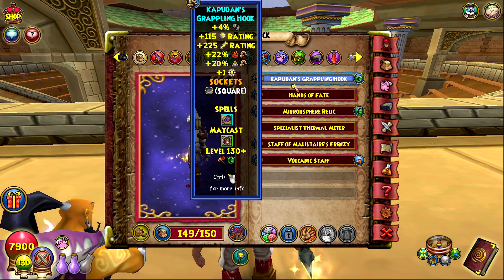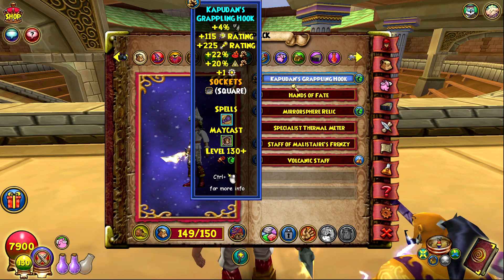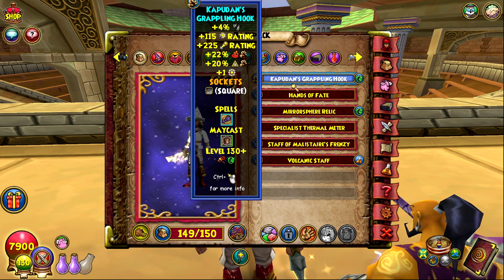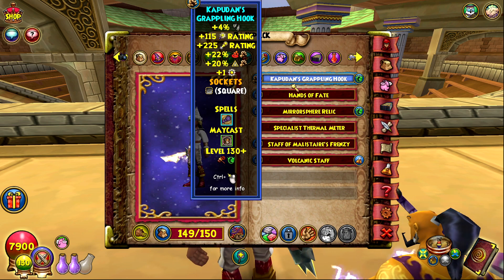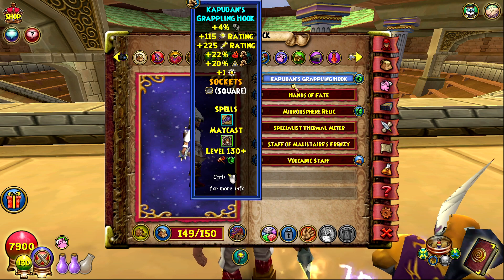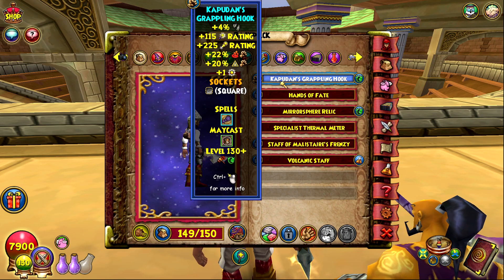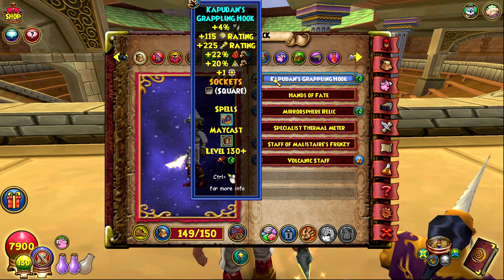Right now I have the dragoon hat, the Tennyson robe, dragoon boots. What I need to change is the wand — I want to get the level 138 executive wand. It's so hard to farm for; it's not a hard boss fight, just a long one — like five minutes per run because of how long the boss's cheats are. It's never in the bazaar because everyone knows about it now.